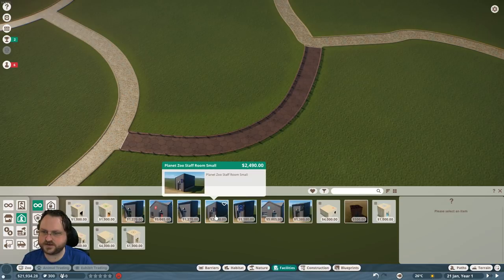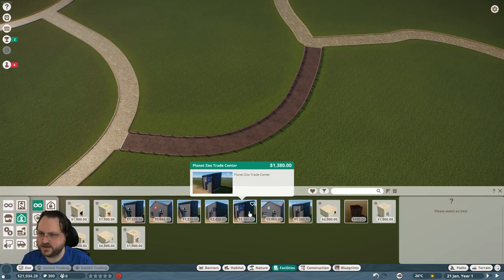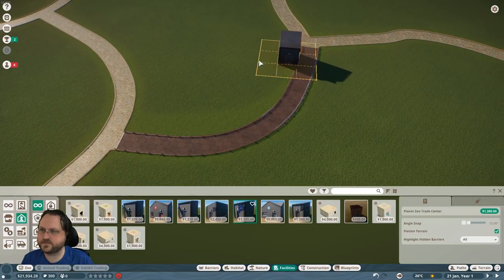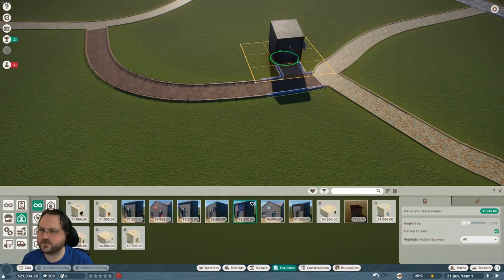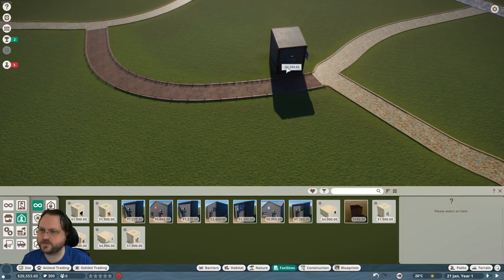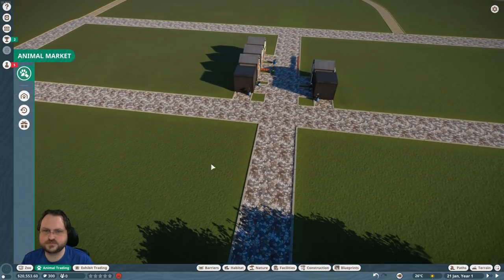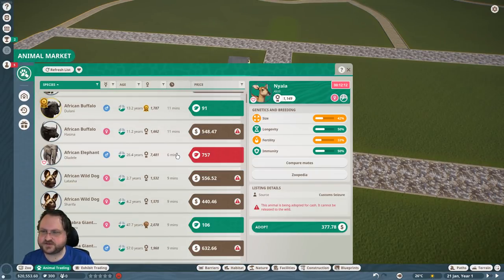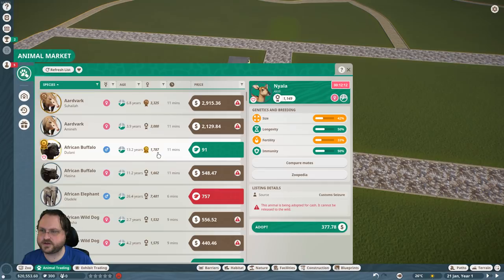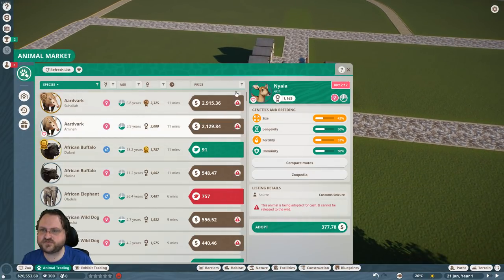We're going to need a loan right away. Trade center placed — if I hold down Z. Now we can trade for animals. The online trading features aren't going to be working, but the game is still there. We want small animals of some kind.